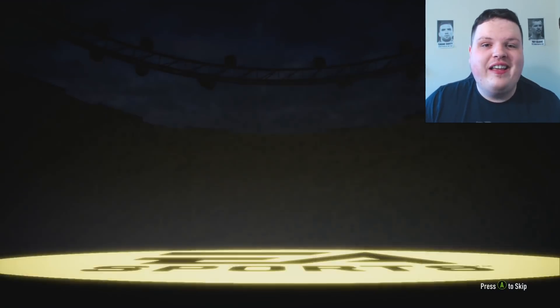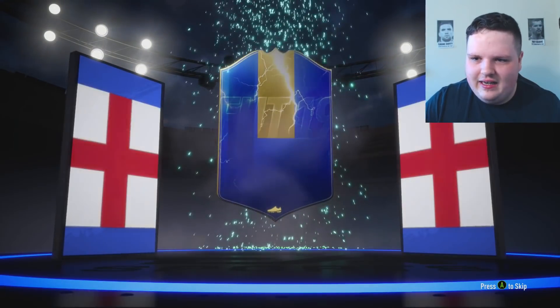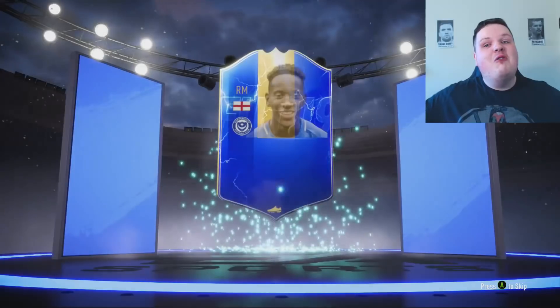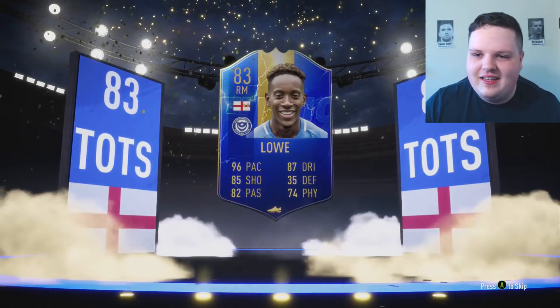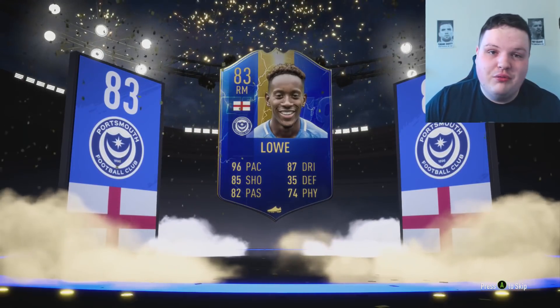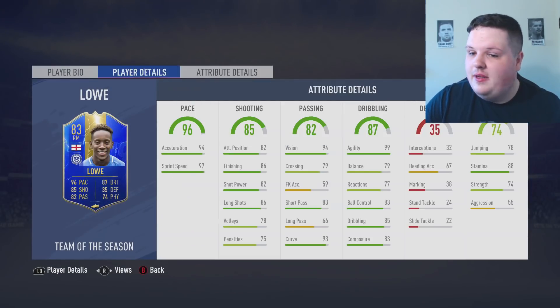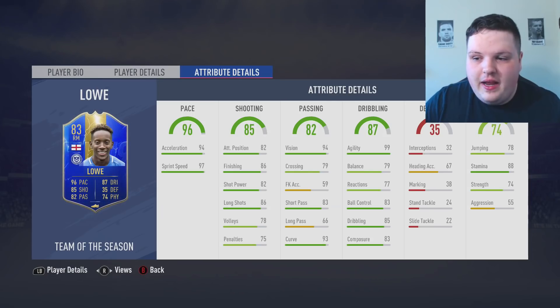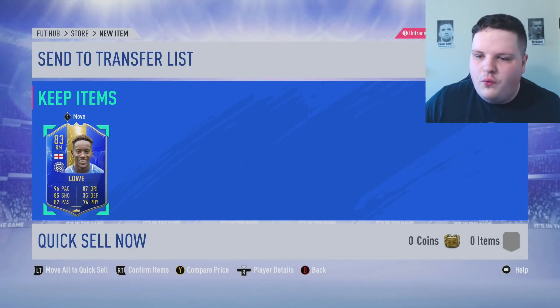Right, let's open it — boom, it's opened! It's not a walkout, what a surprise. It's English, right mid... Jamal Low! I'll take it. He's a Pompey player, a team I support, so I'll take that. He's actually a really good card — four star, four star, high/medium work rates, six foot, wins headers. His balance and reactions aren't great but everything else is quite good.